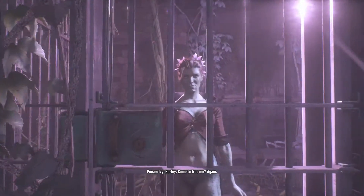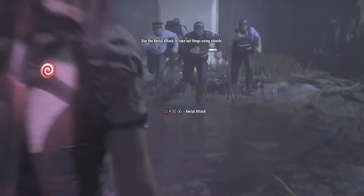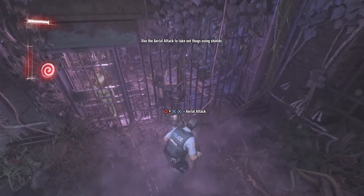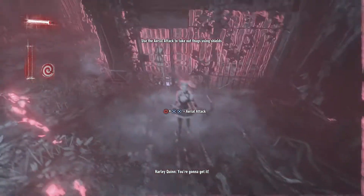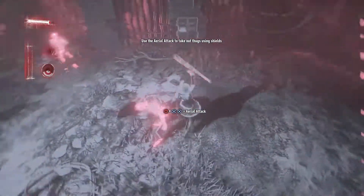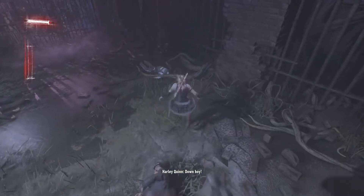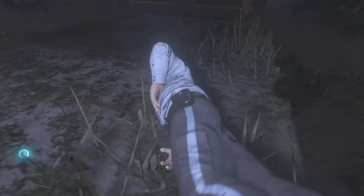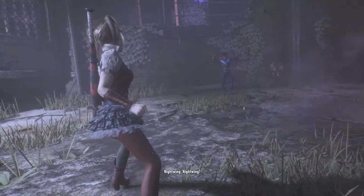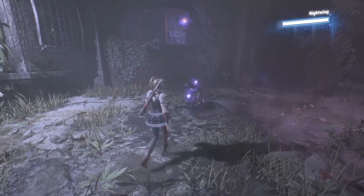Harley, come to free me again. Come on, we got the back corner. Nice try — hiya! No way, I dropped that. You're gonna get it — you take him out first. No you don't — got him! Nightwing! Oh, it's slow mo.